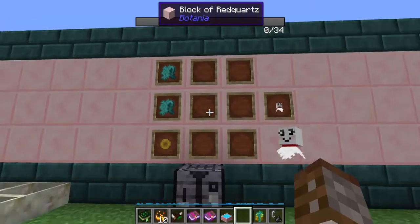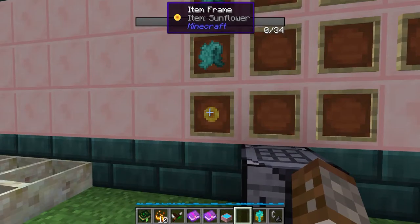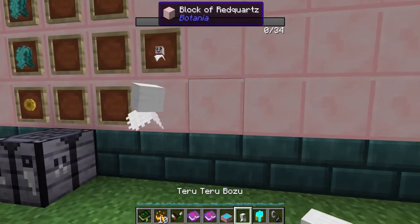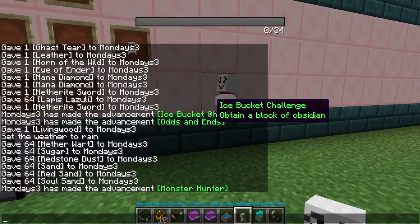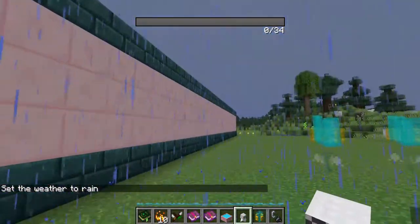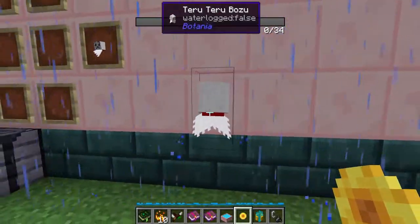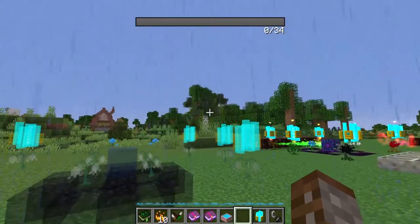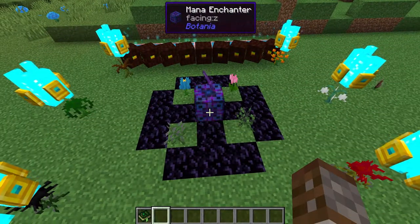The last natural apparatus is the Terra Terrabozo, made using two pieces of mana weave cloth and a sunflower. It's going to reduce bad weather in the world — once placed down it spins in circles. You can place it anywhere, on the ground or hanging from the ceiling. If I make it rain with 'weather rain', it's going to detect the bad weather and reduce the time that the rain takes to go away. However if you take a sunflower and give it to the Terra Terrabozo — by right clicking or throwing it — it will instantly clear the weather. It will still be a bit sad but as you can see the rain is lightening up.